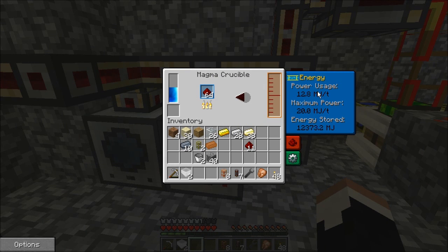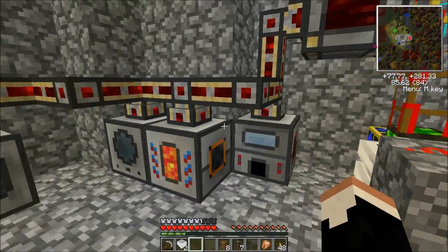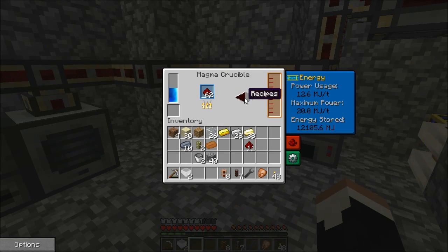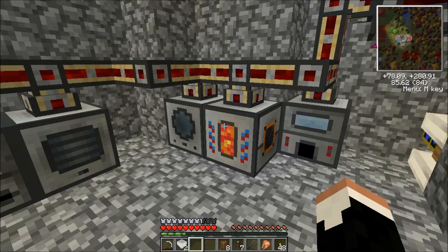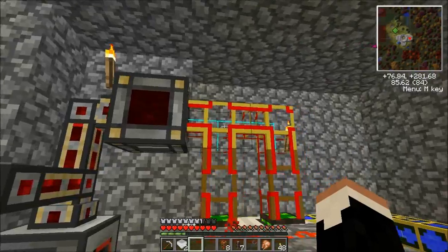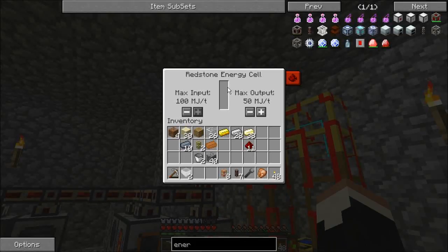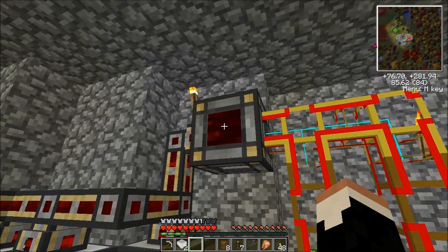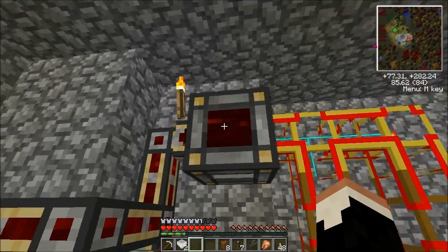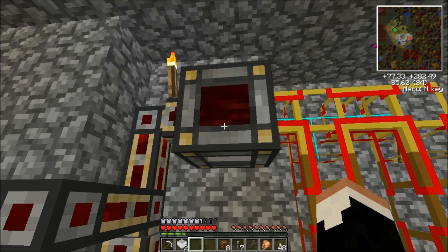It's going to use 12.9, so you're going to see we're losing a little bit of power, not a whole lot. However, this gives us a way, once our magma crucible is done doing its work, that we don't have to worry about it — it's not going to blow up, it's not going to fry anything, we're not going to waste any power, because it's all going to get stored in the redstone energy cell.